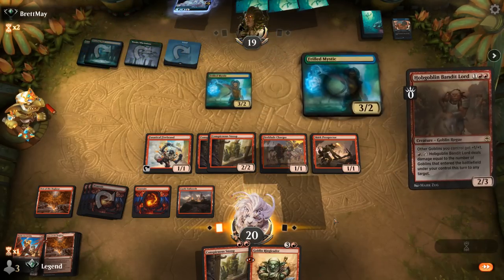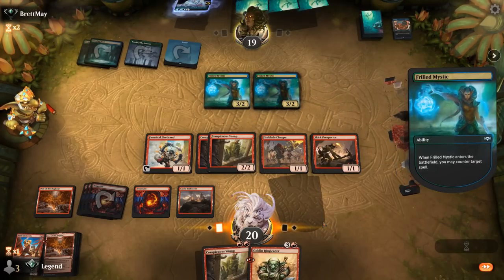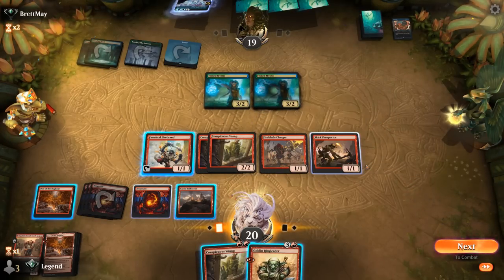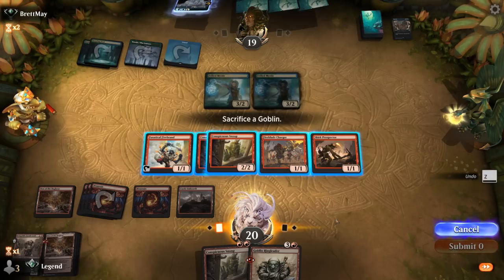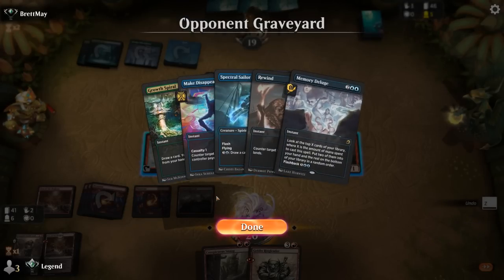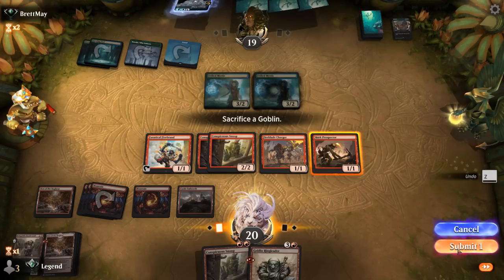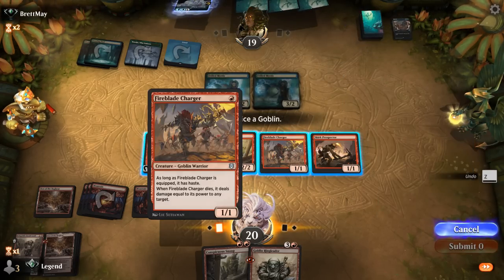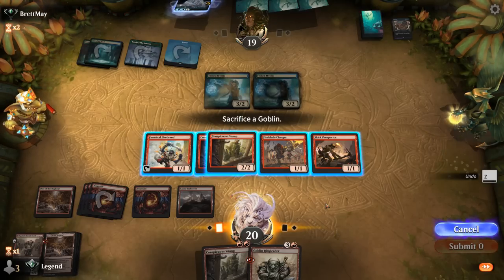Frilled Mystic — so we get to resolve Ringleader, which will find even more cards. I won't sacrifice Snoop just in case they can kill one of them. Maybe Prospector itself, although the extra mana can be useful when having to pay for conditional counterspells. Tough call.